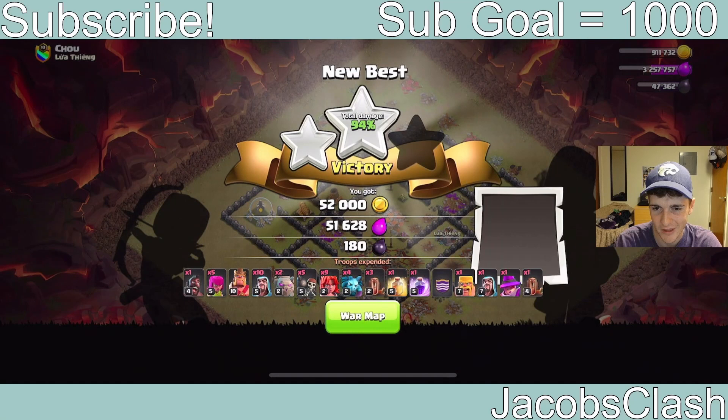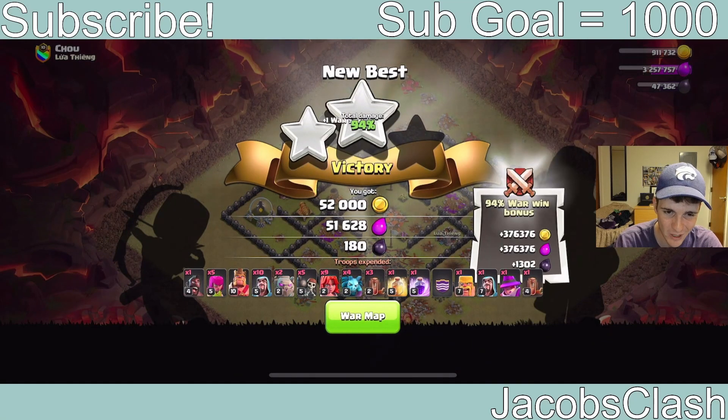This looks like it might be a fail — frankly it's very embarrassing because we could have just used the hog strategy and been fine. We're going to have to get lucky here. We have literally no tanks left; these wizards are going to have to cook. Valkyrie is now dead — this is going to be a fail. 94%.